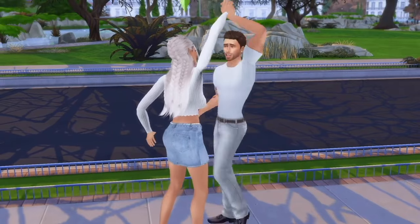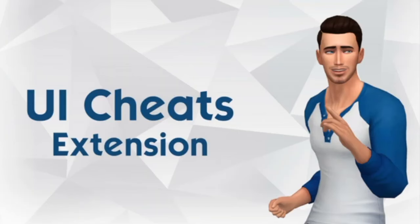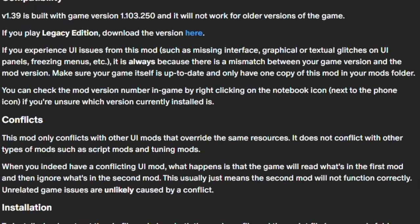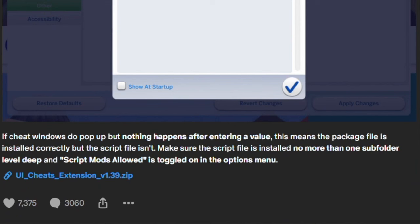The first one is the UI Cheats extension mod. The UI Cheats mod replaces all the basic cheats in The Sims 4. Whether you need some money or you want to control the needs of your sims, you can do so through this mod. You won't need to type or insert cheat commands anywhere. Instead, everything works with a simple click and drag technique.